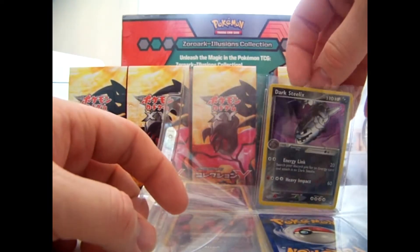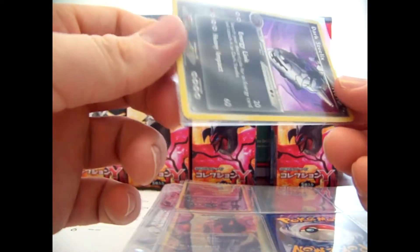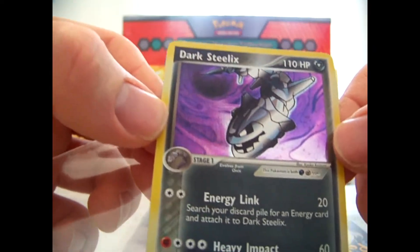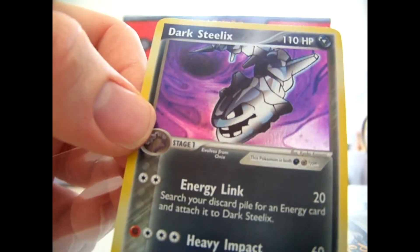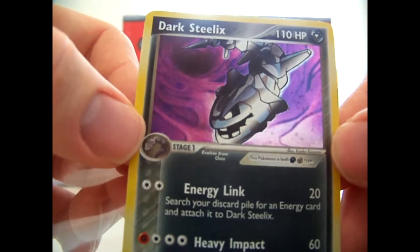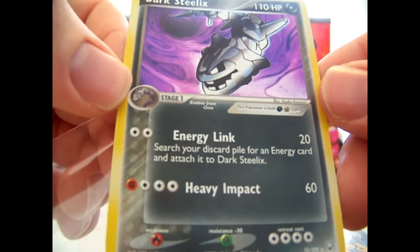Next we get into a card that I needed. This was the last holo that I needed — a Dark Steelix. Happy to get this for my collection, definitely needed that. So that kicks all the EX's and holos off of the list for this set. I only need some uncommons, commons, and non-hollow rares now. Really cool card, love the purple to it.